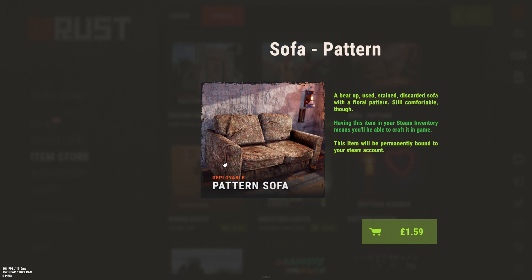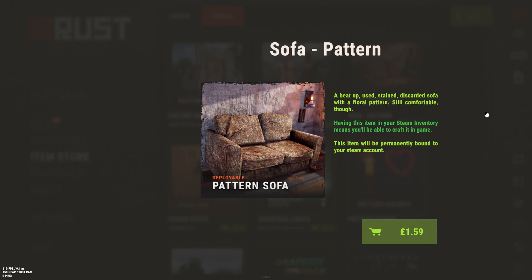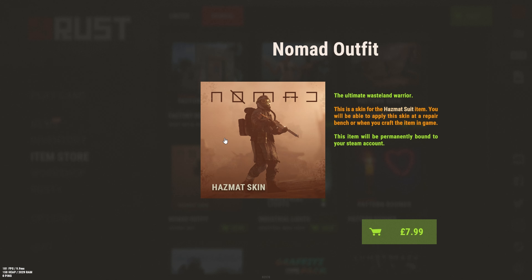Next we have the Sofa. This used to be pay to win at some point, but it's been patched. For £1.60 I'll probably pick it up anyway.